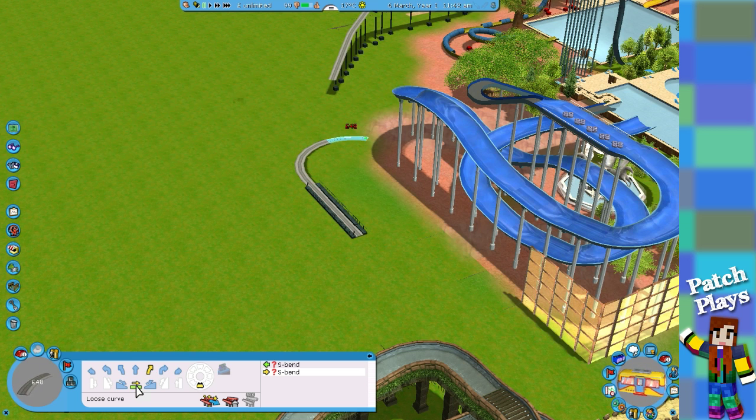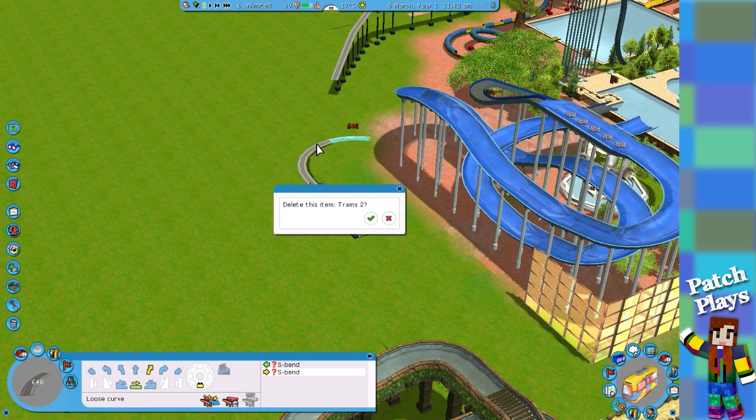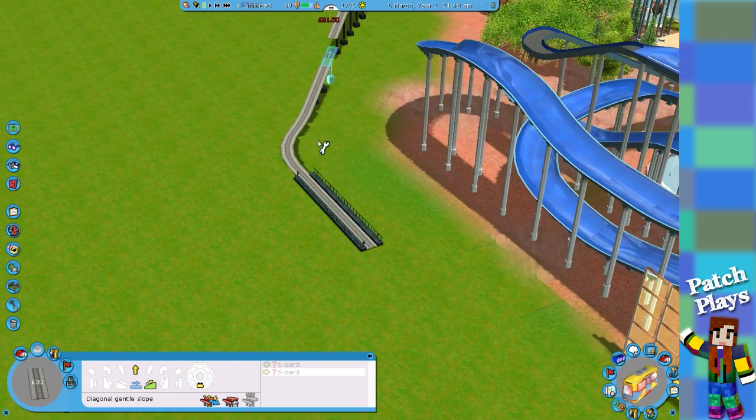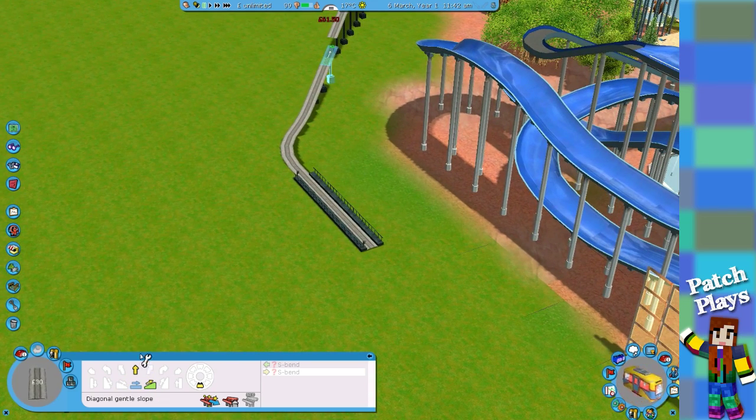Let's just do current — that's how you do it. So that looks right. Then we need to go straight, then we need to go up. Oh, it's not going to fit. Actually, I think it is going to fit. Missed it — we've missed our marker.